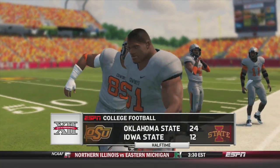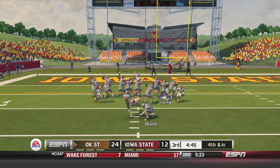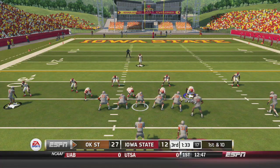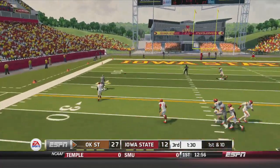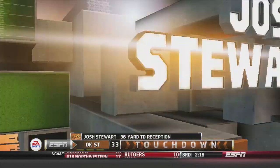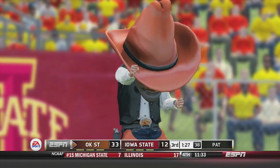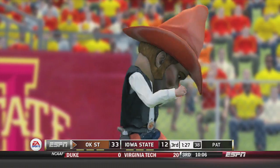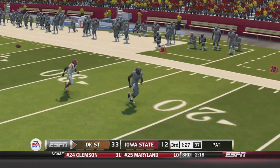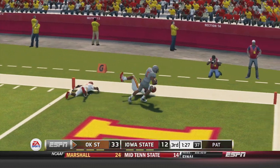In the third quarter, Oklahoma State adds three more points to make it 27-12 and they've got the ball again late in the third quarter. Things not going well for the Cyclones — they bite on the play action and Stewart's gone. Josh Stewart, 36 yards out, catches this touchdown as Oklahoma State is rolling. Play action — they bit on it big time. It looked like bump-and-run coverage that didn't work out. 34-12, Oklahoma State right now.